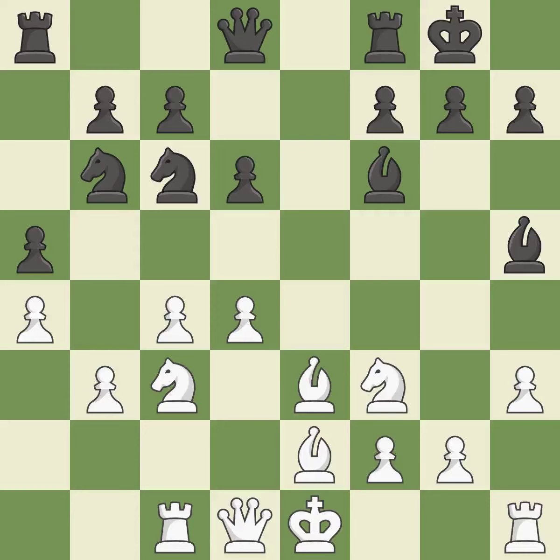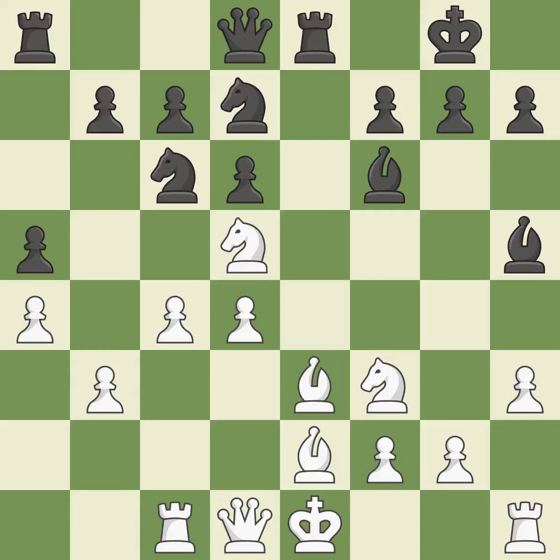A rook enters the action after developing outside of its starting square. This threatens to take an outpost with a knight. This permits the opponent to kick a bishop — it is an inaccuracy. There was only one good move in that position. This misses an opportunity to kick a bishop and permits the opponent to take an open file with a rook. It is a mistake. This takes an open file, a common method for activating a rook.